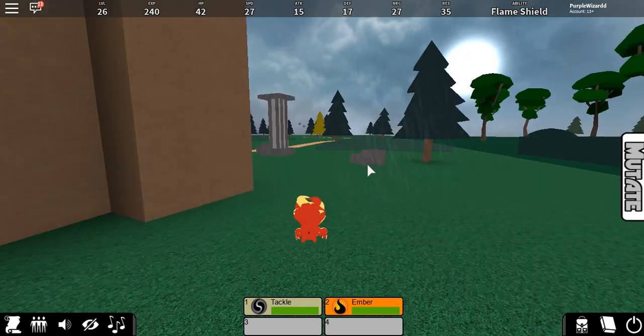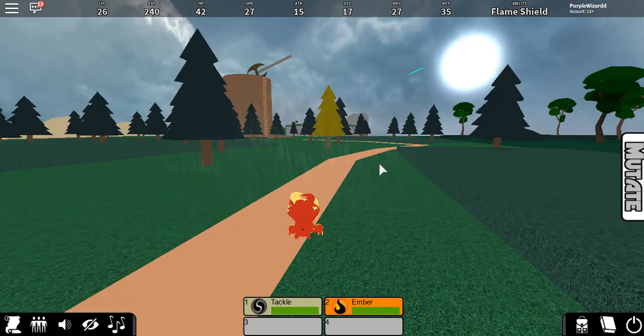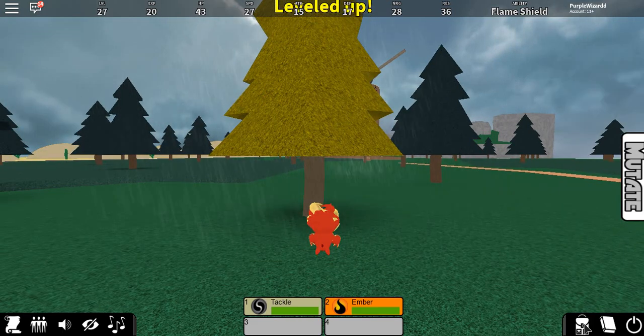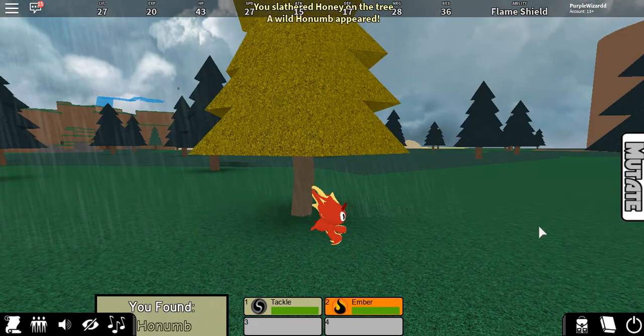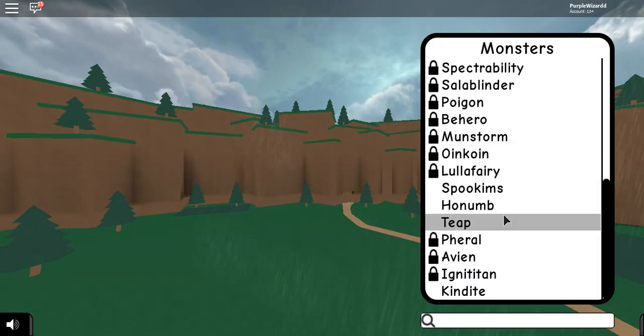Let's head towards this yellow tree. It's got a kind of side-by-side animation. So if I just click on this yellow tree... there we go, and we have found Honum!